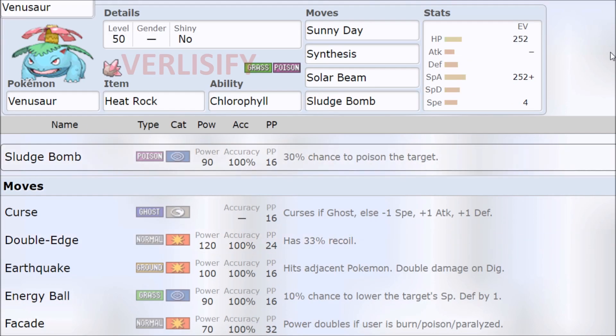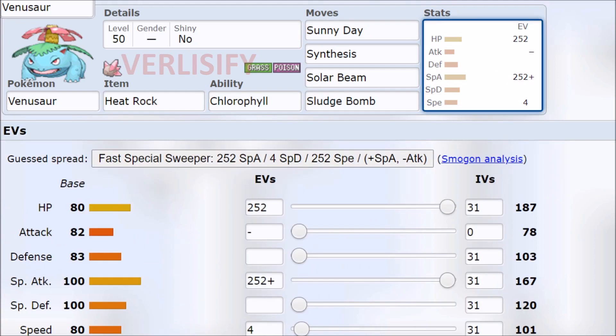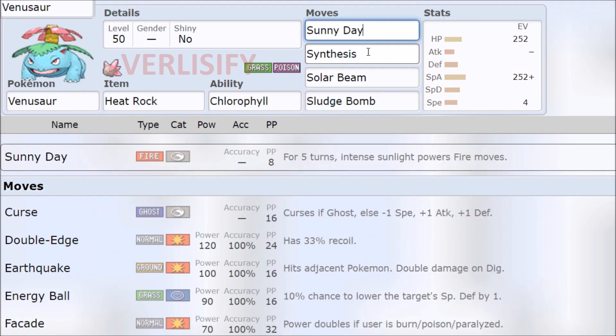This moveset is mostly a meme, but I wanted to toy around with the idea of the reduced dex — mostly reduced damage — and being able to get away with a two-thirds health Synthesis heal as a tank Pokemon. But because of the Chlorophyll, you actually outspeed 130 base speed Pokemon. A Modest or Adamant 80 base speed Pokemon gets outsped by you because you're doubling and they're not, so things get kind of weird. You set up Sunny Day, survive, Synthesis, you're back to full.